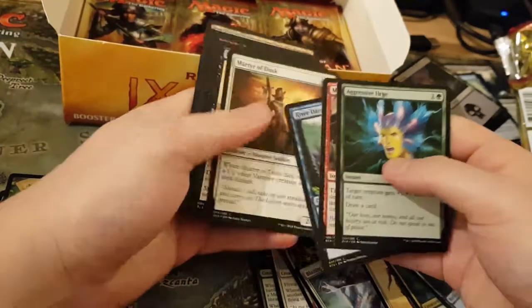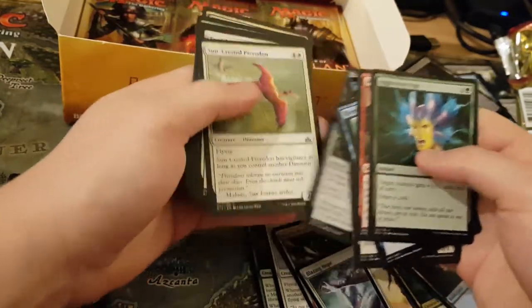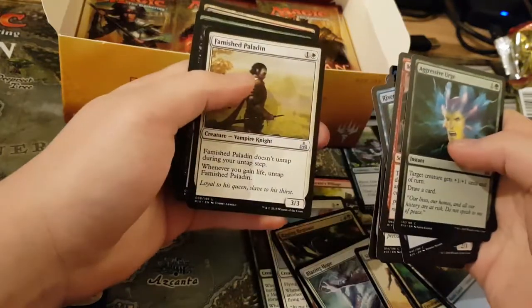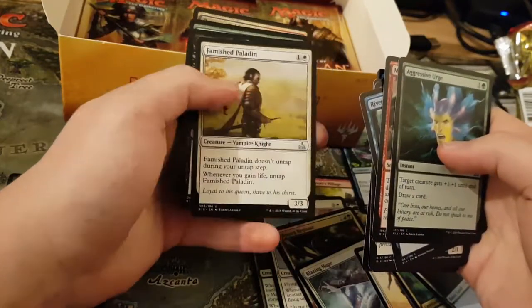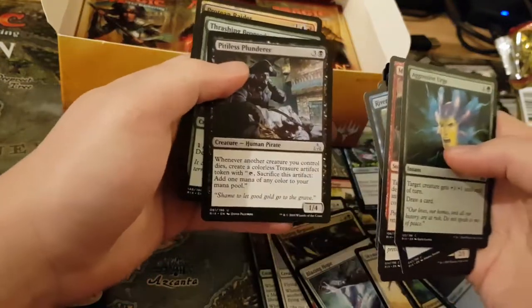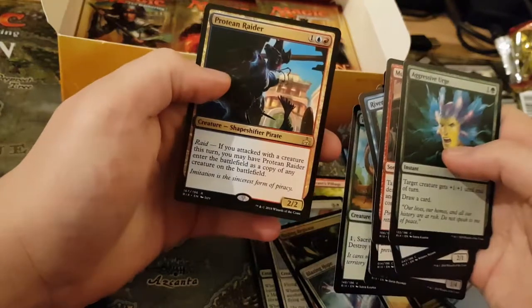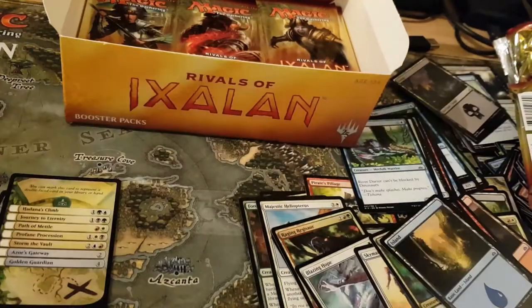Next one — come on, Planeswalkers. There's been a lack. There's only two in this set though, so I wouldn't expect any. Primus Paladin — there's an unlimited combo with this. Pitless Plunderer. Fresh Embrocodon. And Protein Raider — nice pirate. That is incredibly powerful, especially in Zip Pirate.